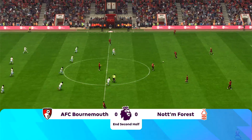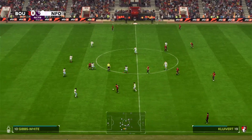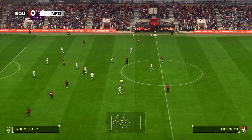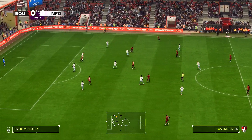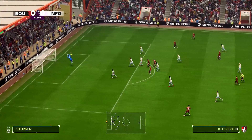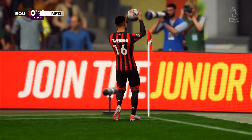Bournemouth kick off the second half, now attacking right to left. Kluivert to Solanke, back to Kluivert — Bournemouth need to get players running forward, everyone's a bit stationary. Tavernier, Billing, back to Tavernier — there's a run on the outside but he doesn't take it. Back to Billing, through to Christie — long shot, good save by Turner. First time either goalkeeper has been called to action, apart from the back-pass in the first half.